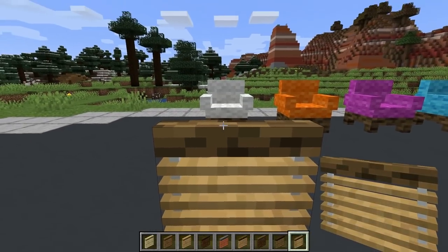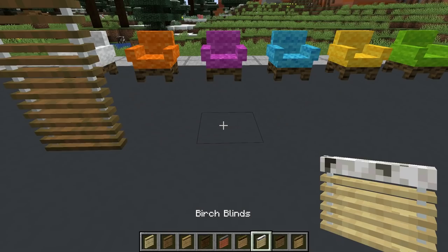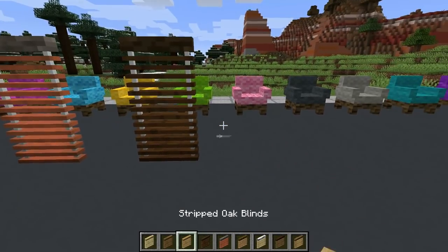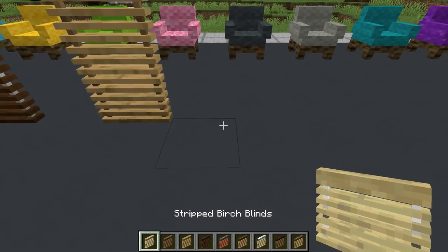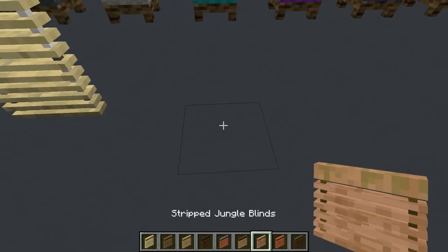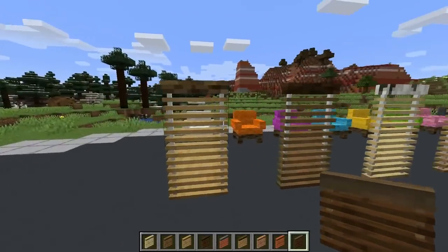Let's check out all the different blind variants. We have oak, spruce, birch, jungle, acacia, dark oak, and then the stripped variants — oak, jungle, acacia, and dark oak. The stripped versions have a planer design. Here are all the blinds — let's right-click them all to close them. There we have it: the brand new blinds.